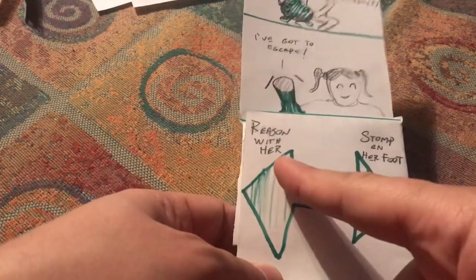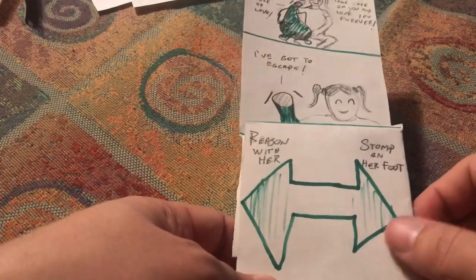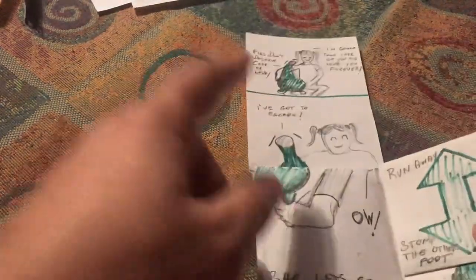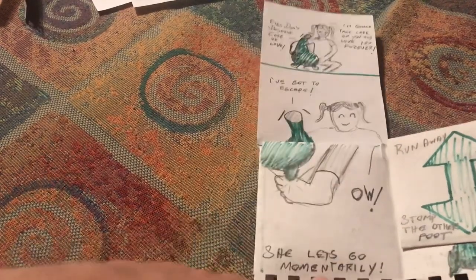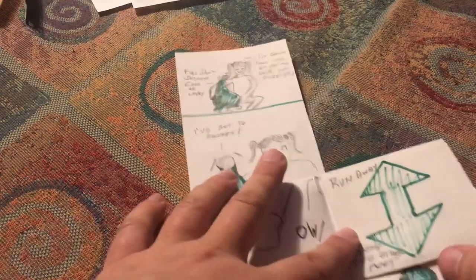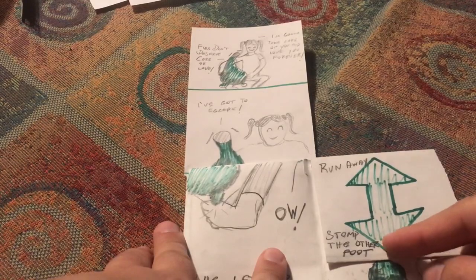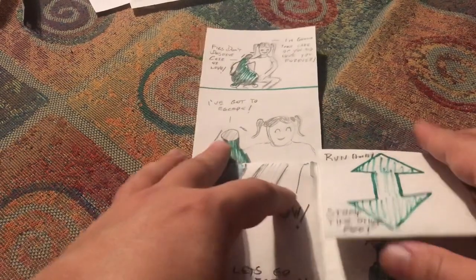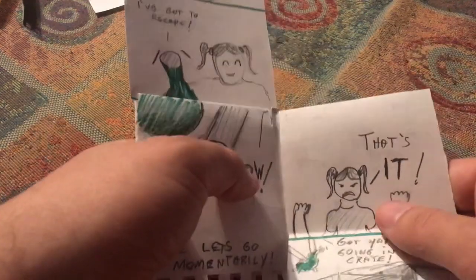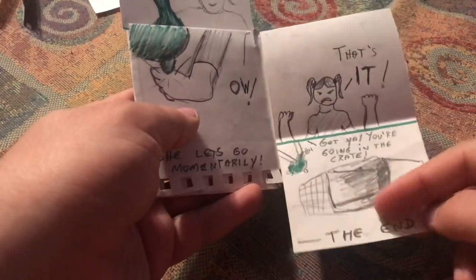You can try to reason with her or you can stomp on her foot. Let's try stomping on her foot. She's like 'ow,' so she lets go momentarily. Now you have another choice: immediately try to run away or stomp on the other foot. Let's try to run away first. She's like 'that's it, gotcha — you're going in the crate,' and you get stuffed in the crate.